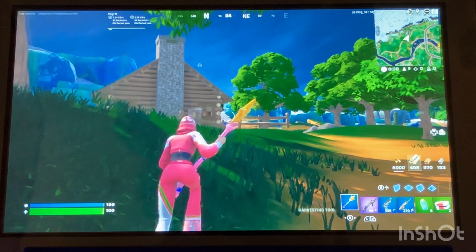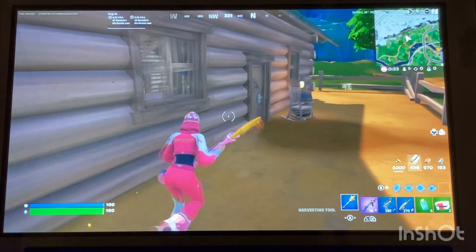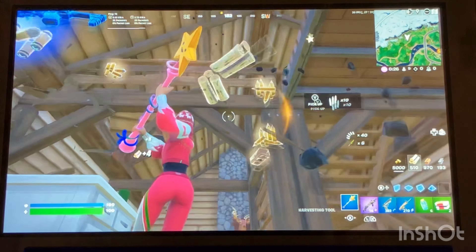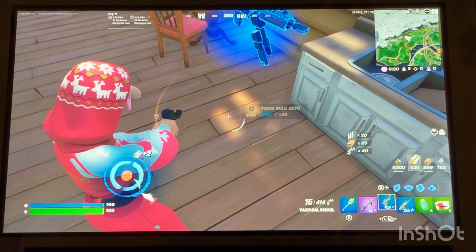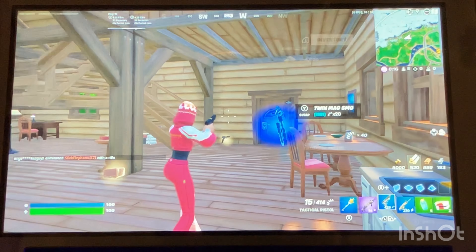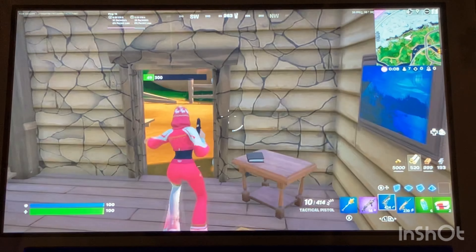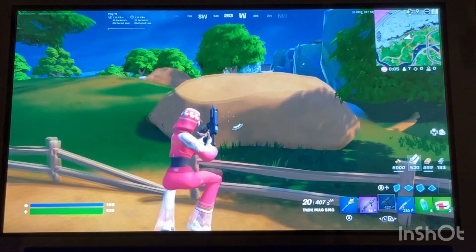The drift started acting up again, it's so annoying. Maybe at the end of this video I'll show you guys what my room looks like now after the rearrangement. Twin mag — do I take the twin mag or the pistol? The pistol does more damage, the twin mag shoots faster. I'm going to take the twin mag; I've been doing pretty well with it recently.